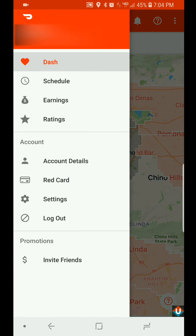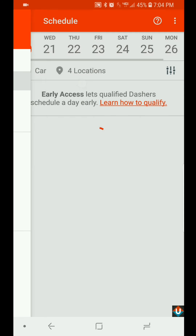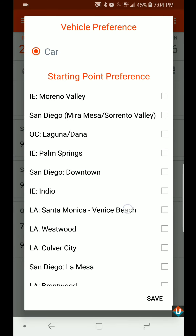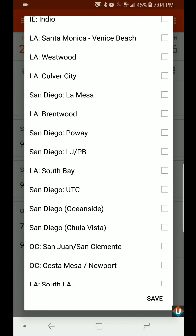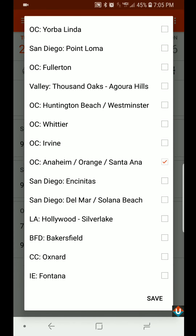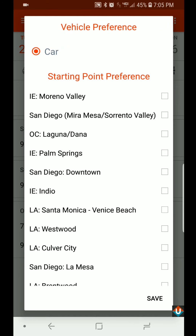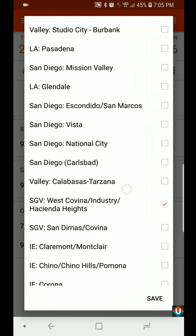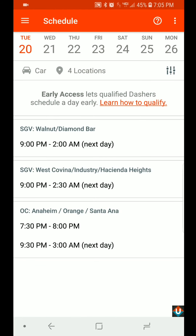What you can do is tap on the top left hand corner — those three bars — to open up the menu, and tap on Schedule. Under Schedule, wherever it says four locations, tap on that and it's going to give you all the locations around you where DoorDash is available. Since I'm in the LA and Orange County area, right at the border of both counties, I have selected the ones closest to me. The only available shift right now is from 9 p.m. to 2 a.m.